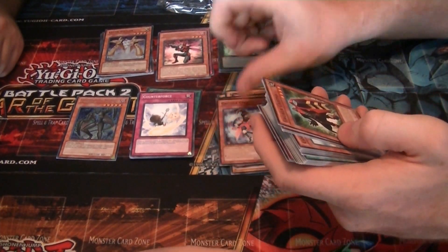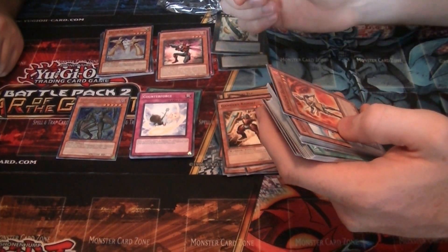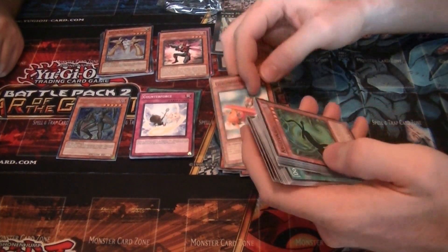Gagaga Magician, Gagaga Gardna, Subaba Knight, Kenberra Knight, Gara Knight, Ancha Archer, Goblin Bird.